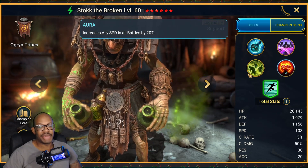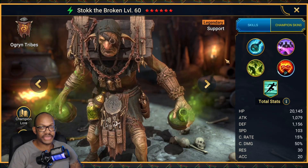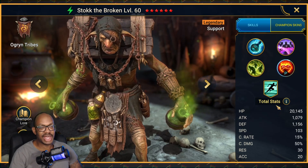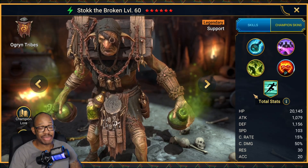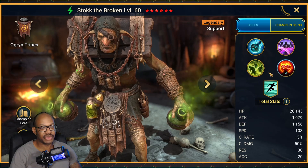And last up, he has a speed aura in all battles by 20%. His base stats are pretty solid for a support champion — nothing crazy but not terrible either: 20,000 HP, 1100 defense, 103 speed. It's kind of in the middle — not on the high side for a support, just kind of in the middle, but still good overall. So on paper, I honestly give this dude like an A plus. He's a super, super solid champion and I do think he can help a lot of people.